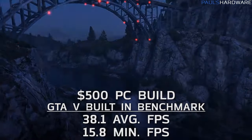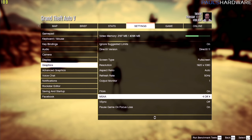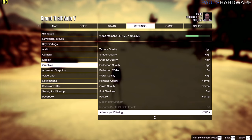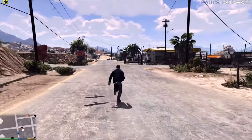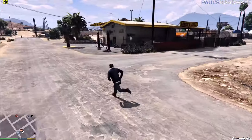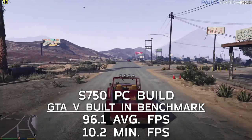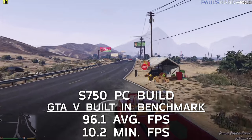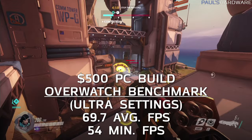In GTA 5, the $500 build scored 38.1 average FPS and a 15.8 minimum. Since 38 FPS isn't ideal, I adjusted settings — turning MSAA off and setting most options to high or normal — achieving 60 to 70 FPS. The $750 build scored 96.1 average FPS in the benchmark, and live gameplay at high settings held 90 to 95 FPS average, with 1440p gaming estimated around 60 FPS.